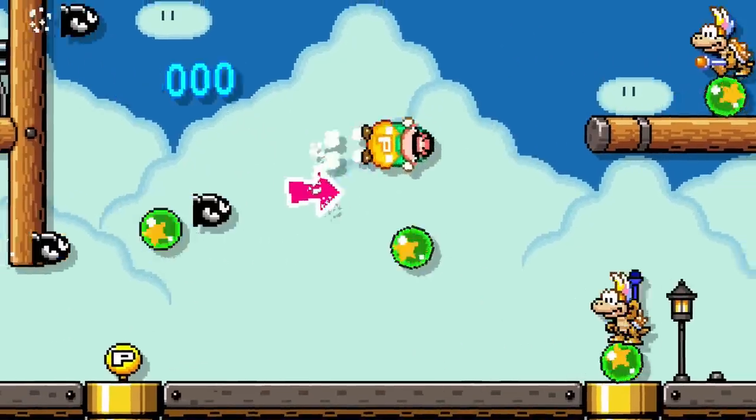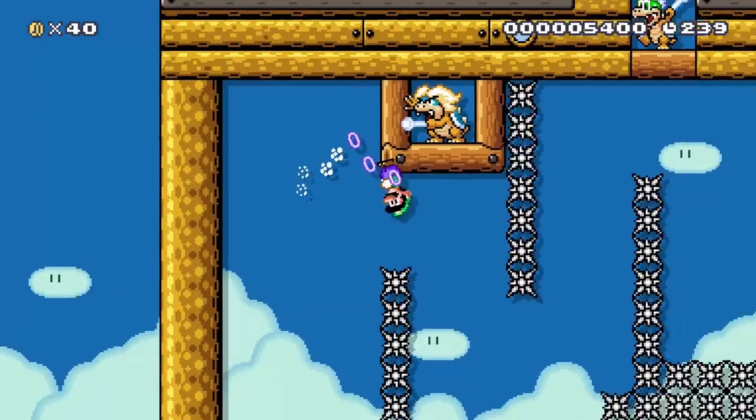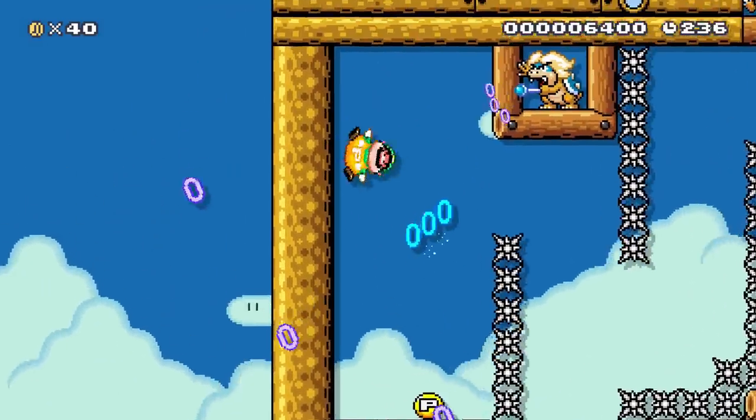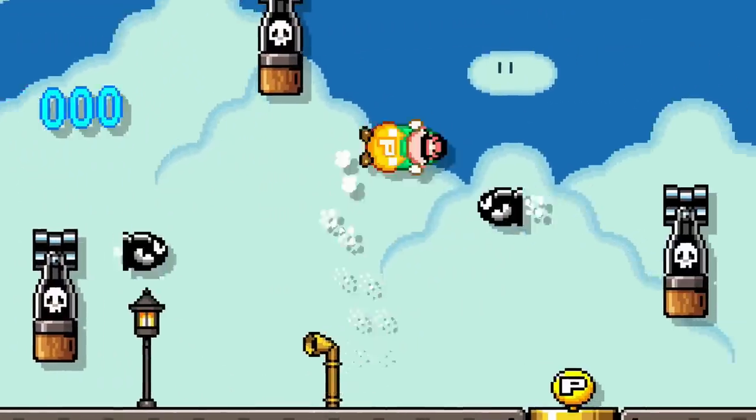The Koopalings want revenge for hurting Ludwig and Iggy. They've lured Luigi to their airship trap. In this course, the Koopalings are all stationed in safe spots to fire their wands at Luigi while he tries to fly away. They've strategically placed bullet blasters and bonsai bills to try to pop his belly.